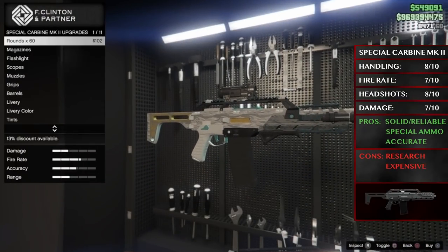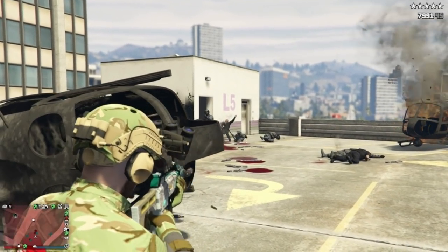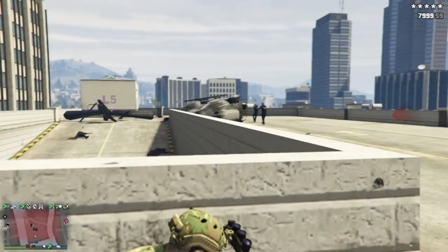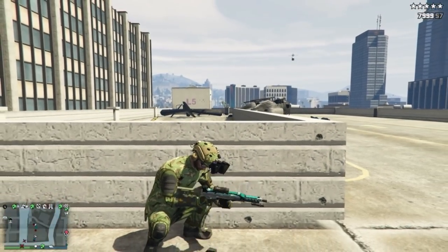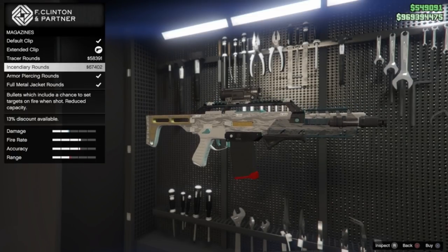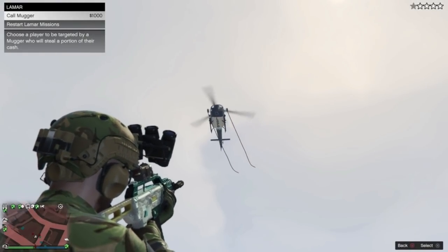The Special Carbine Mk2 is another Mk2 weapon, so again needs lots of money spent on it, but this is my main weapon of choice and for very good reason. It's good at everything, has little recoil so it's great for headshots, has a clip size of 60 — more than enough for any gunfight — and can be equipped with special ammo. Because I use this gun the most, I keep the standard bullets as this gun is mostly about headshots, but it will take down most enemies very quickly anyway.